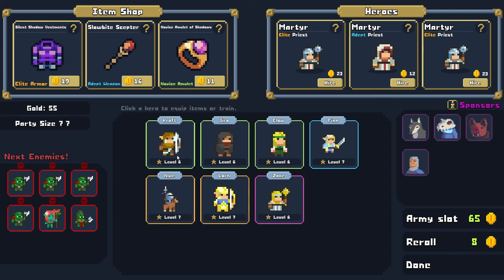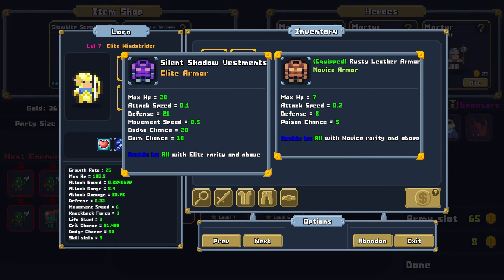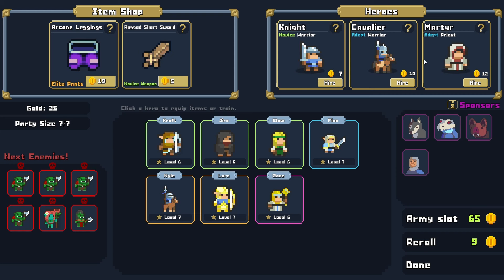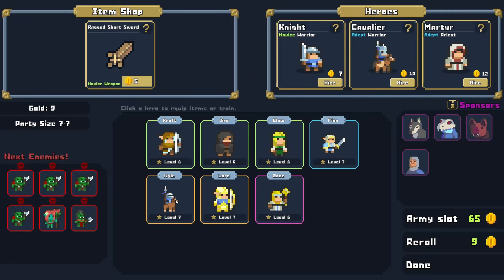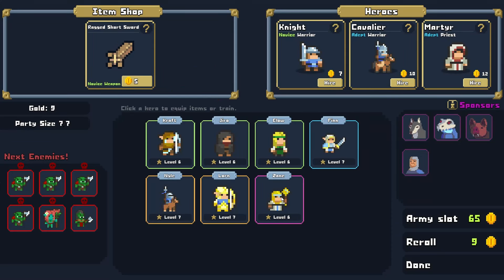Silent Shadow Vestments — we only have three units and they're all rocking some armor. Move Speed, Dodge, Burn — yeah, we're going with this. It's a great piece of armor for Lorne. And then we can throw this Novice Armor on the War Dancer. We can re-roll just to see if we get a promotion opportunity — we do not. We do have the Arcane Leggings that we can afford. 52.75 damage from Lorne there — even better than the Cavalier. Pretty strong character is Lorne — might be the MVP so far.